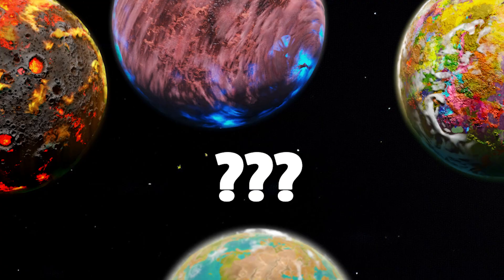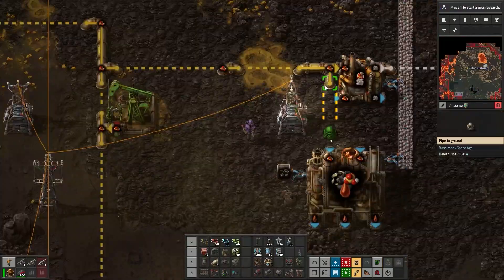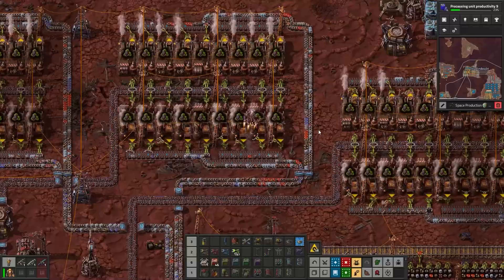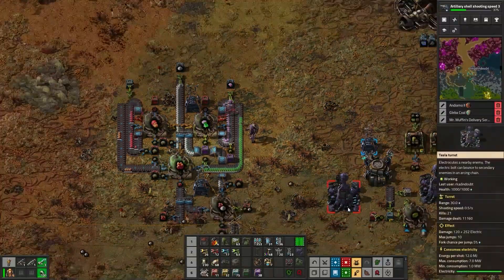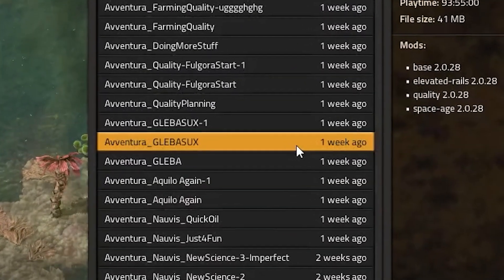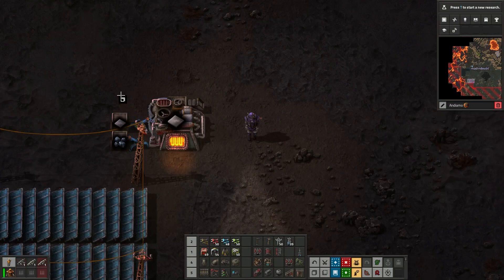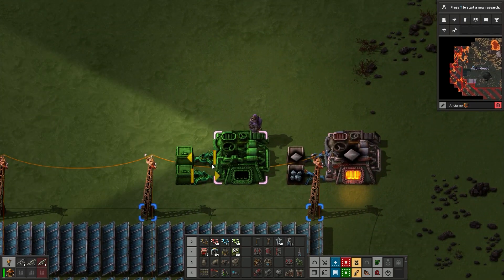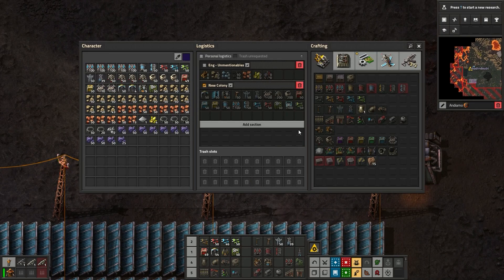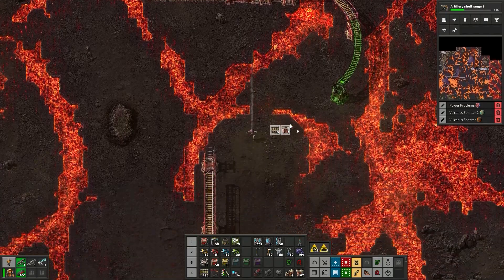Now that your ship is built, the next step is deciding which planet you want to go to. You have three options: Gleba, Vulcanus, and Fulgora. I've made a full video that goes through the details of each of those planets, which I'll link below. The TLDR is Gleba is a really difficult first planet — you want to go to either Vulcanus or Fulgora. And if I had to make a recommendation, I'd say Vulcanus is the best for beginners — it's the closest to Nauvis in how it works, so the learning curve is a bit easier.